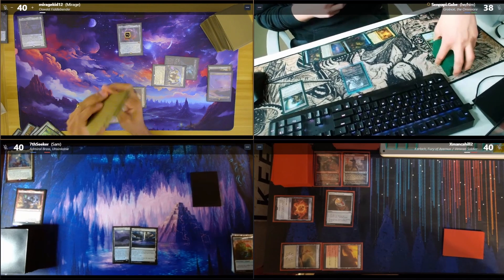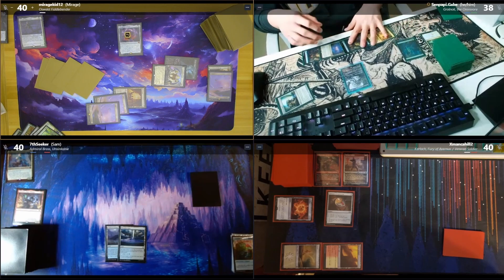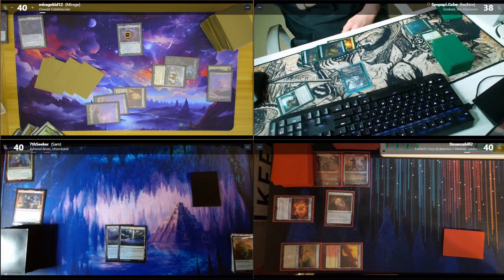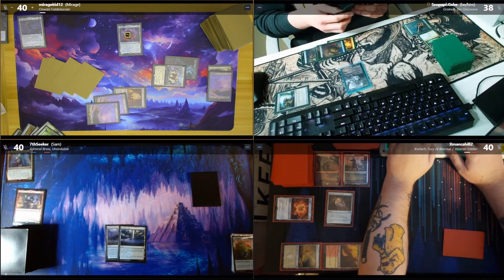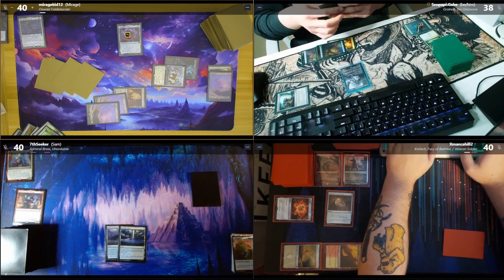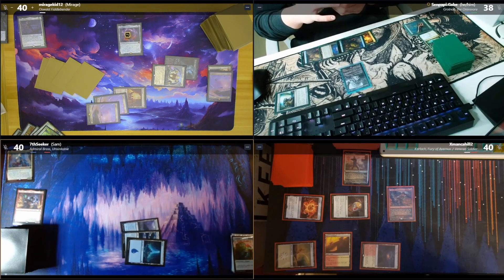I'll tap my Codex Shredder and mill the top of my library — it's a Forest. Since it's a permanent, my commander triggers and exiles it with a croak counter on it. We'll use this dice to track cards exiled with croak counters. Whenever I play a non-land permanent that's been milled, I can cast it as if it were in my hand. With that I'll pass.